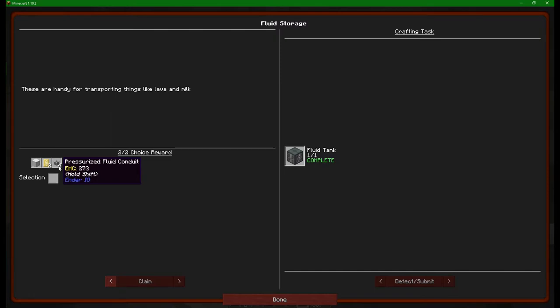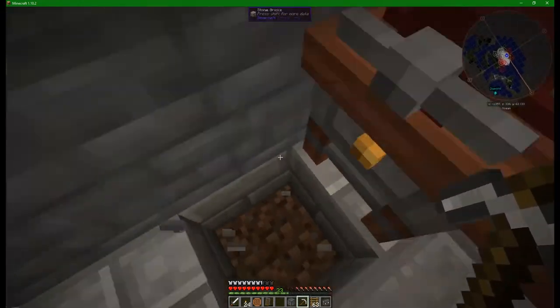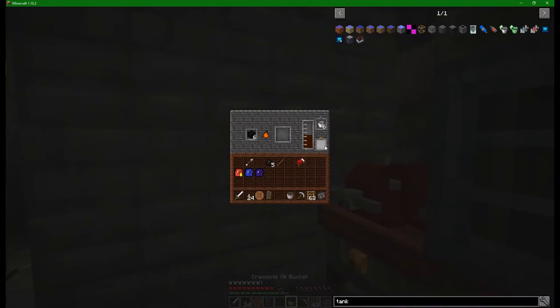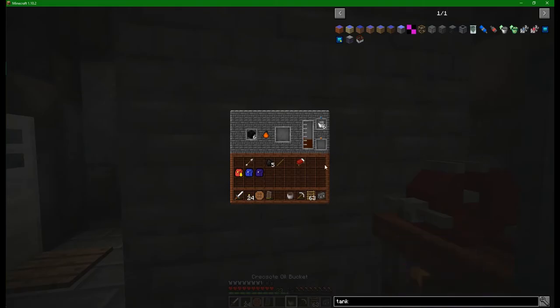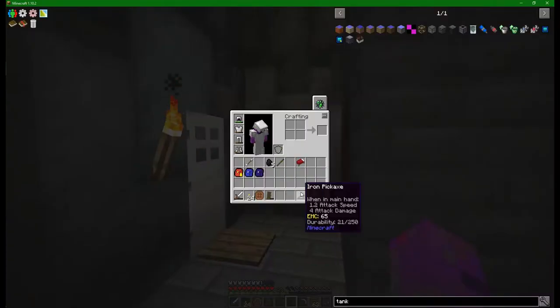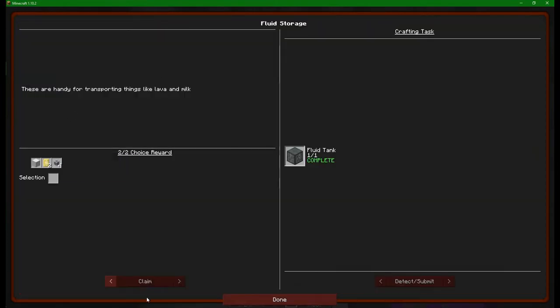You can see we've completed a quest with that - this is what I mean by a few of them tying in together. Now what am I going to get - a block of iron, some seed oil, or a pressurized fluid conduit? That last one looks kind of useful because I was about to dig a hole in the floor and pop the fluid tank down and do all this manually. But the reason why not might be the fact that we actually get access to the fluid pipe now.